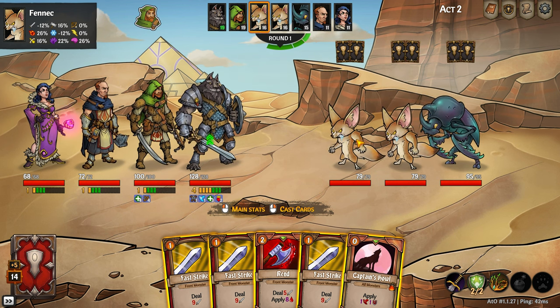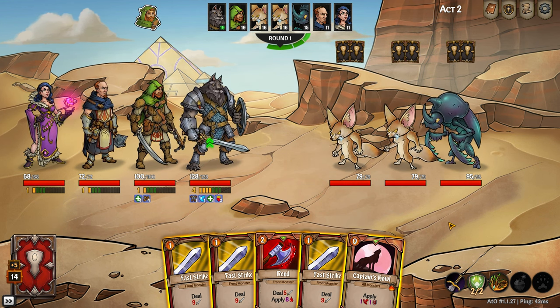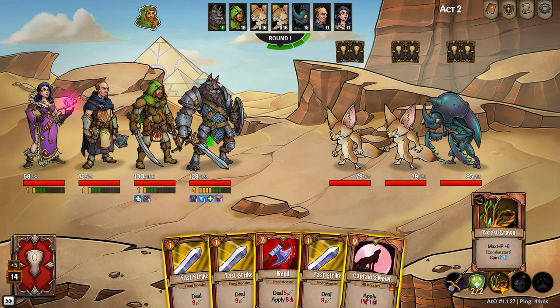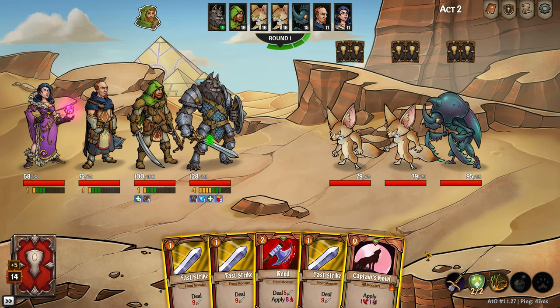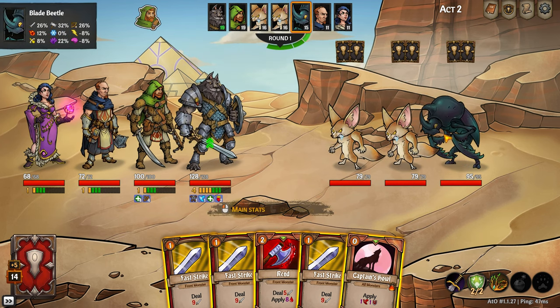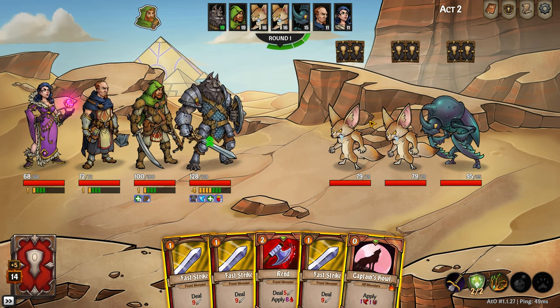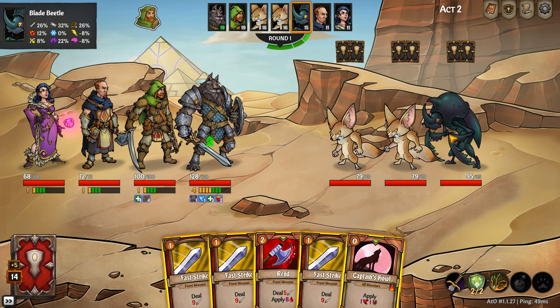Then we got to the boss of Act 1 — the boss was significantly harder. This is one of those things where your run culminates in a big boss fight, generally. These guys — who knows? We've got blade beetles and fennecs. You can see their resistances in the top left. The blade beetle has a lot of physical resist, which might be a challenge for us. The fennecs take additional damage from slashing, which is pretty cool — that's good for us.